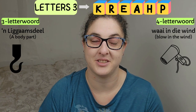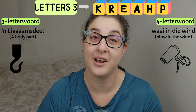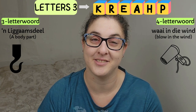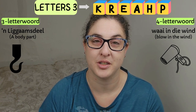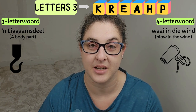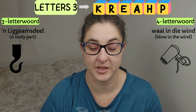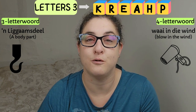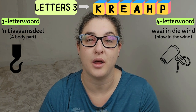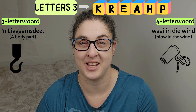The third group of letters. For the three-letter word we have a 'lichaamsdeel' again, and then that is a picture of a hook — one of those hooks you have hanging from the ceiling that you can hook something to. And the four-letter word hint is 'waai in die wind' — blow in the wind — and then the picture is a hairdryer.